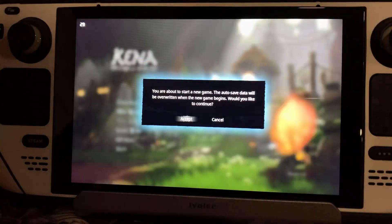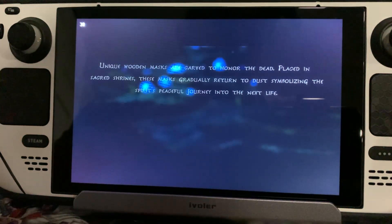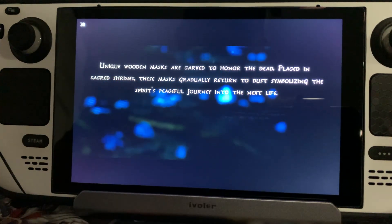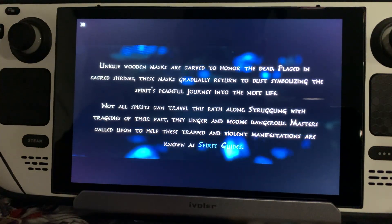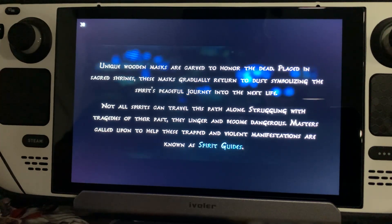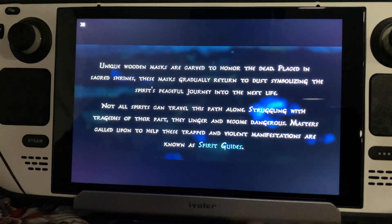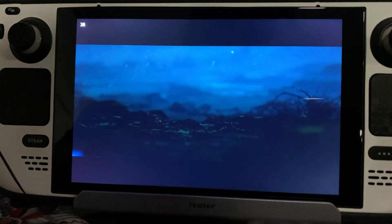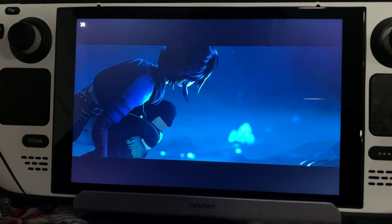We're gonna start a new game for the sake of this video. In the upper left-hand corner, we have our performance overlay — keep your eye on it. We are running at 30 frames a second and you will see minor dips here and there, but they're very insignificant. They're usually at the end of a cutscene or coming into a larger area — just a quick drop and then right back up to 30. So our recommendation is to input the settings and then turn the overlay off and just enjoy the game for the amazing game that it is. Just get lost in it, and don't worry about the performance because you're not gonna be able to tell either way.